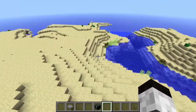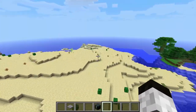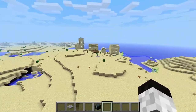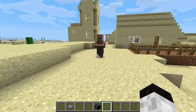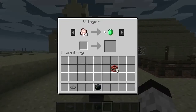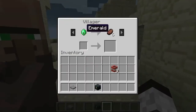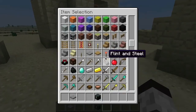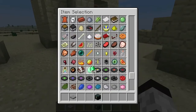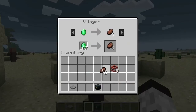I do like that we're getting structures into other biomes now. Oh, there we go. Each of these villagers has a different trade that they do. I can buy six steak for an emerald from him, so if I get an emerald we're all of a sudden rich. Take six steak from him.